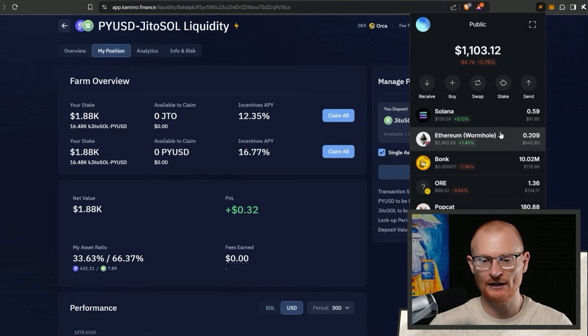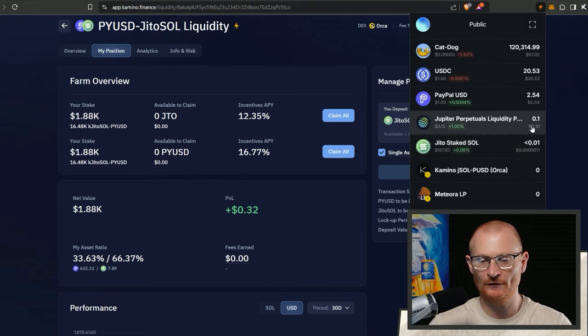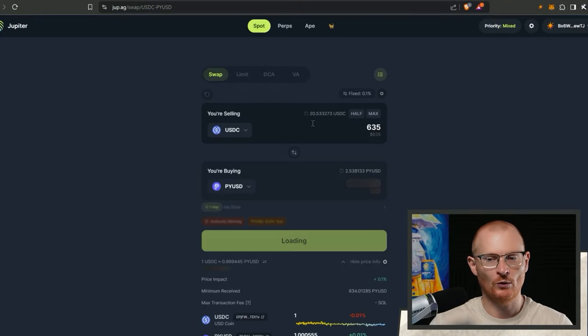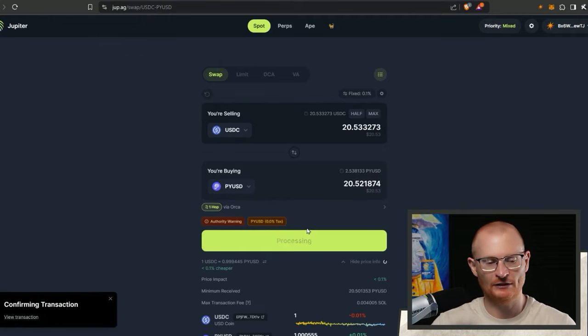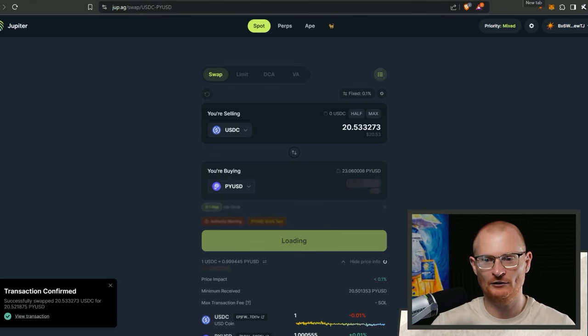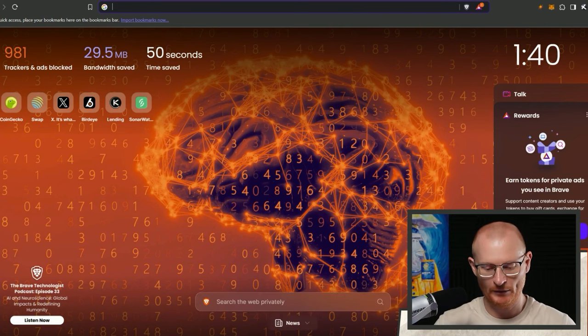I think that's enough things to cover today. I've got a small amount of this and I do have a little bit of USTC - I did say I'm going to keep that all in pyUSD. So we'll take all this, put it into this, then put it into Lulo, and that will be the end of our 10k to 100k challenge today. This is the time to be learning all these things.